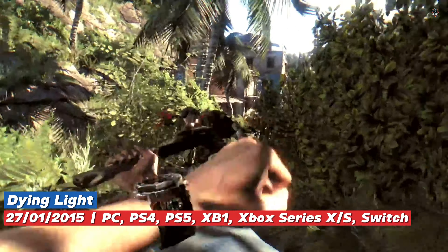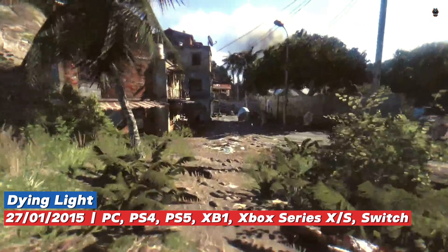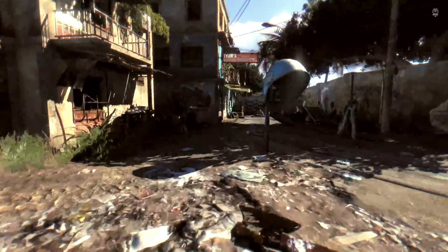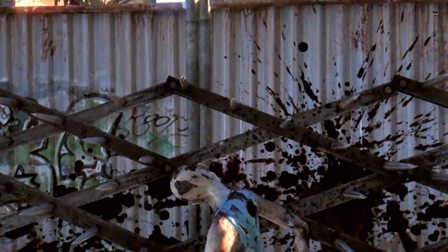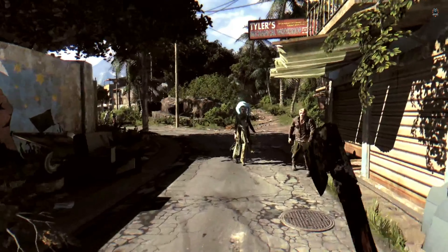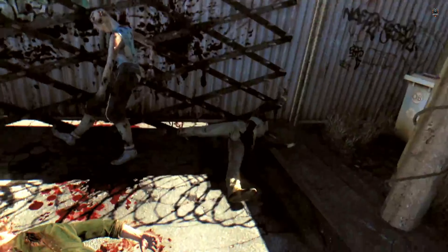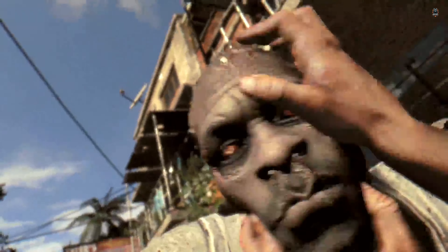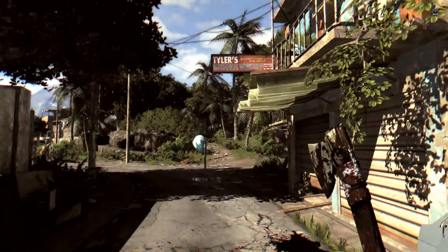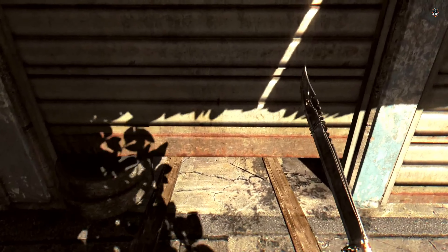Dying Light is a first-person survival game set in a post-apocalyptic scenario. You find yourself in a city devastated by an epidemic virus, filled with hungry undead. The world of Dying Light is vast and open for exploration — you can traverse the city, climb rooftops, explore abandoned buildings, and discover hidden secrets. The environment is dynamic with a day and night cycle: during the day you can explore more safely, but at night the zombies become more aggressive and dangerous. One of the central mechanics of the game is crafting — you can collect materials and create your own weapons, healing items, and upgrades.